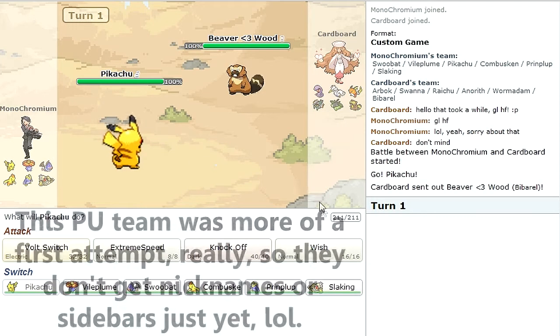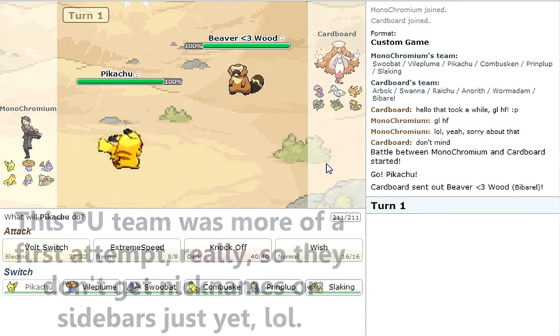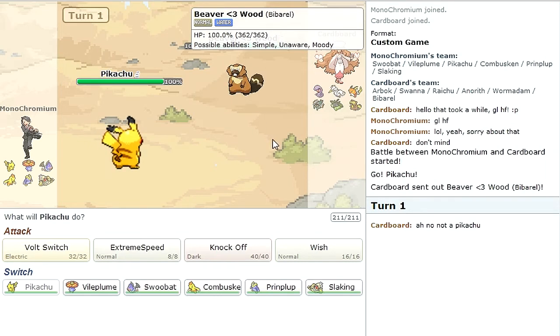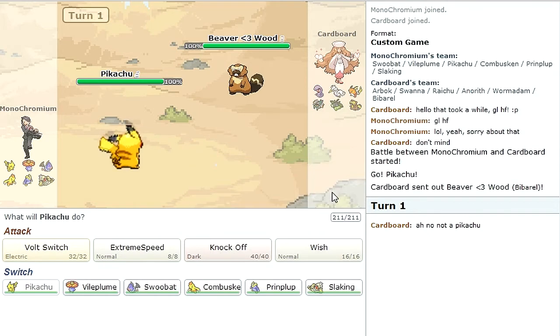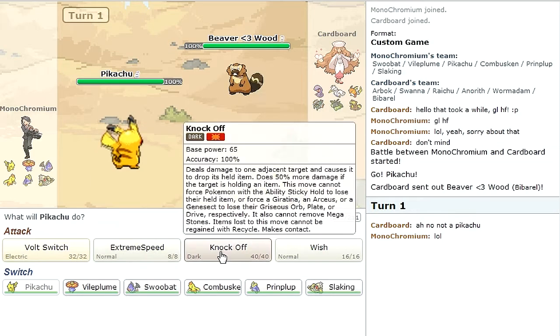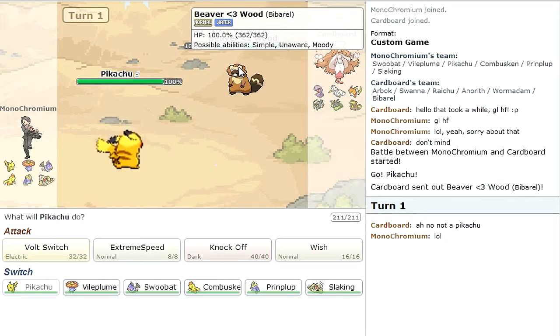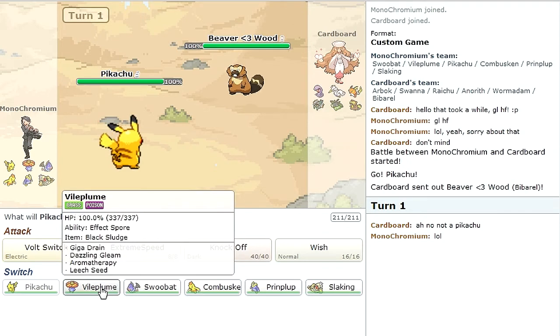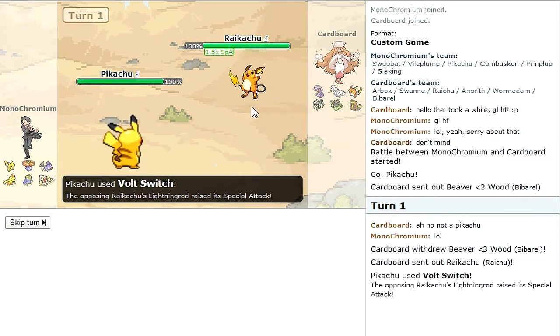I didn't have time to nickname these guys unfortunately, but Pikachu is basically just a lead set. It's got a Light Ball. I was gonna give it a Focus Sash but that's kind of dickish, so I'm not going to do that. It has Volt Switch, Extreme Speed, Knock Off, and Wish. It's the Pikachu — it's unfortunate but it's not the same set a lot of people say it is. It's really frail so I have to be careful. If I lose it, I lose my wish passer. I'm guessing that thing has Simple, so I'll go ahead and Volt Switch.